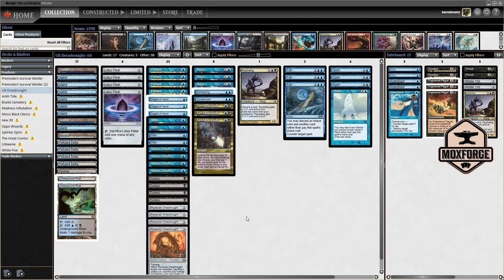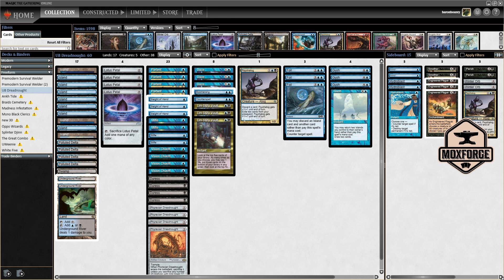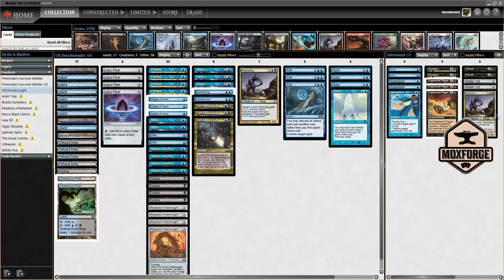Basically it's a mono blue Stiflenaut deck at the core. It has a splash for the card Endurance to secure the combo against opposing decks, and one Psychotog which is your threat number five, and with one in the sideboard, threat number six. This Psychotog in the deck is pretty busted.